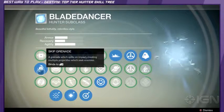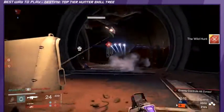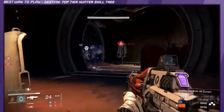First up, the Skip Grenade is described as a grenade which splits on impact, creating multiple projectiles which seek enemies. The Skip Grenade is stronger than its counterpart, the Swarm Grenade, which is from the Hunter's main class.